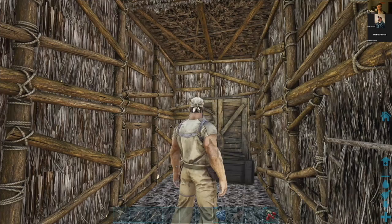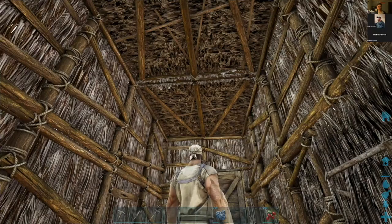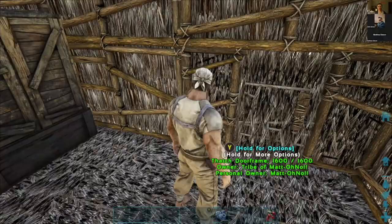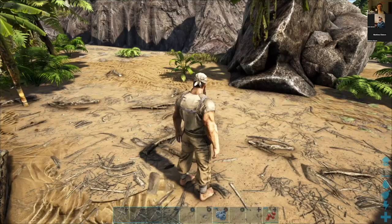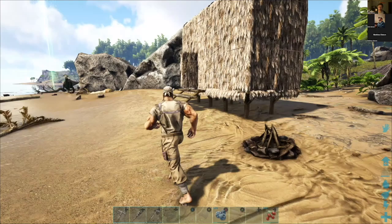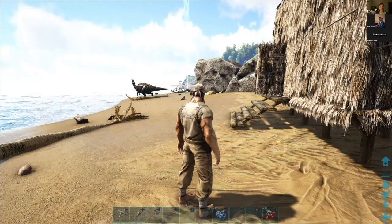Here's my character inside one of the huts that I built — I just built it really simple because this was my first time with it. There's a dinosaur over there. This was my first hut that I built. There's a fireplace here, and now I can look at dinosaurs.